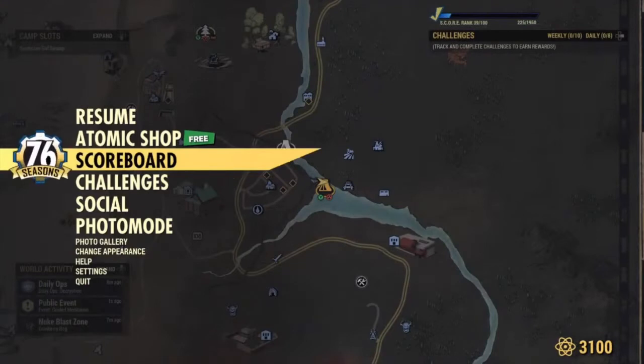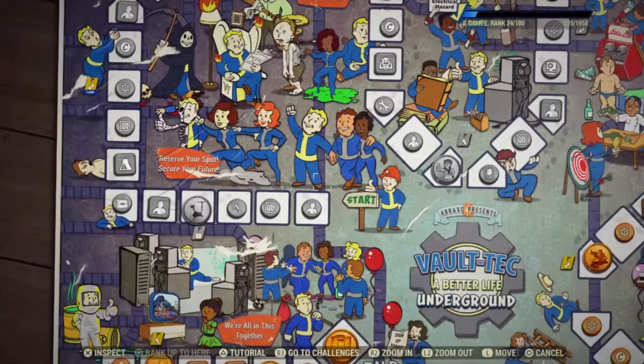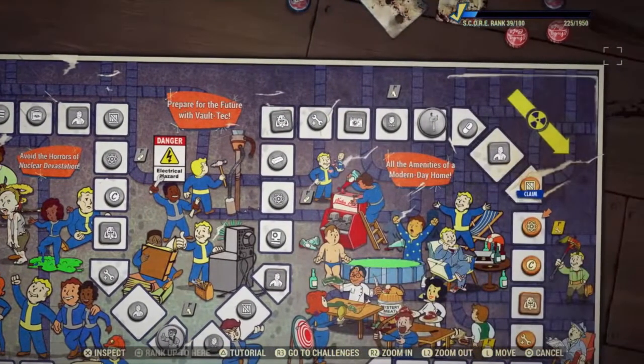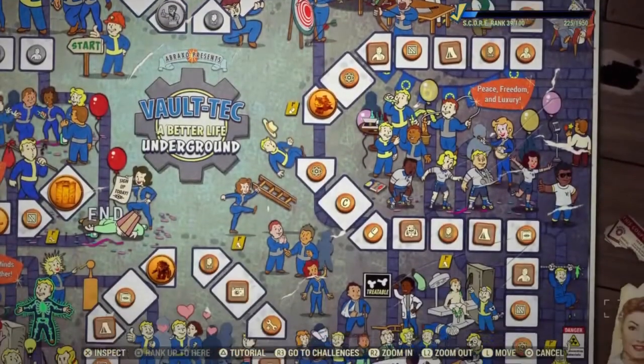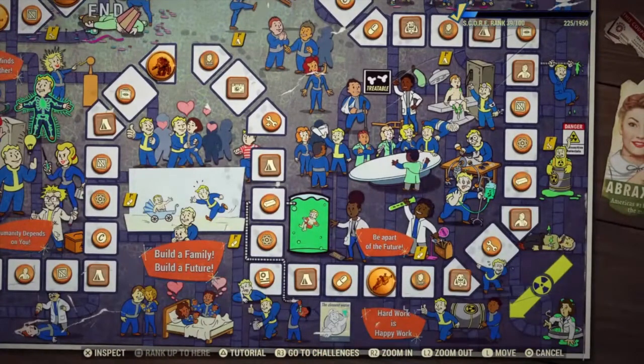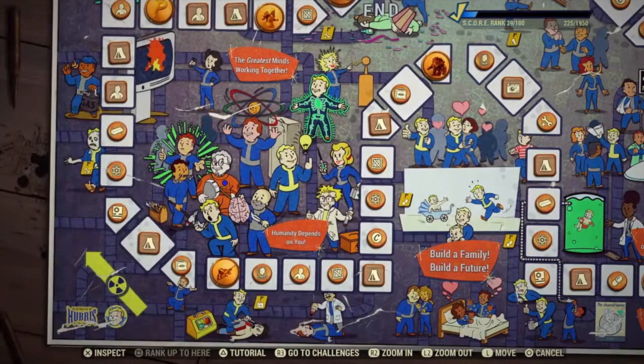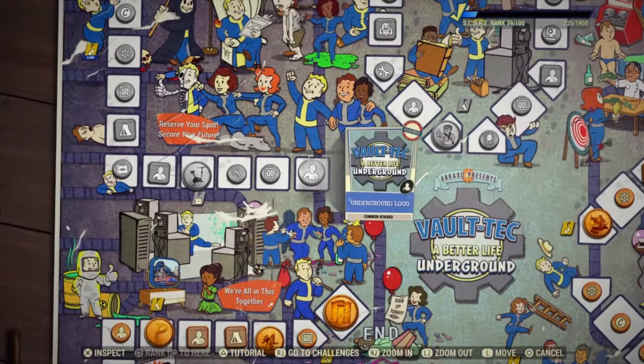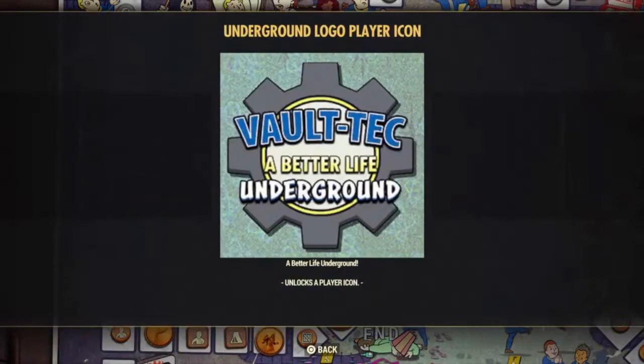I'll leave a link in the upper right-hand corner if you'd like to see the entire Season 8 scoreboard, or for a later season if one has popped up — I'll put the latest season up in that link. Here is a quick look at the Season 8 game board: Vault-Tec Better Life Underground is the current board. It looks like a normal game board with little spaces for you to move around. If you want more detail, I go through the entire board space by space in that linked video.